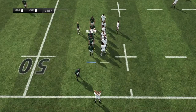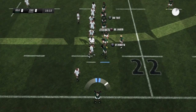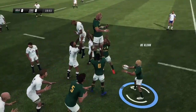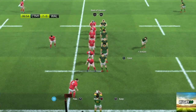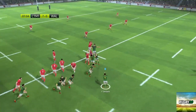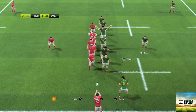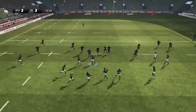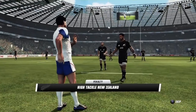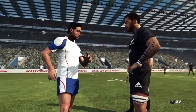Going to the line-outs: in Rugby Challenge 3 they were plain and simple — you had your front, middle, and back jumper and there was nothing really difficult to it. With Rugby 20, you can actually fake or delay a throw-in, feint it, and then work your way. I would say the line-outs are a big improvement in Rugby 20.